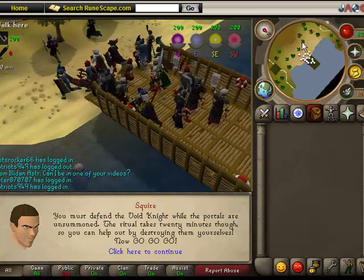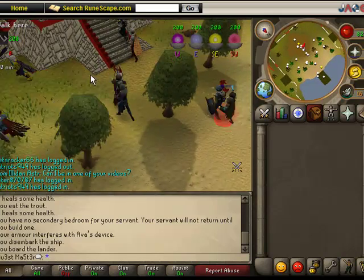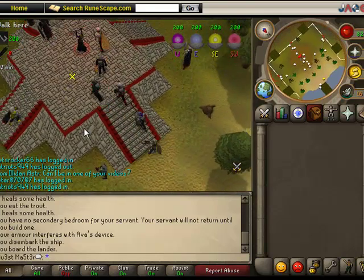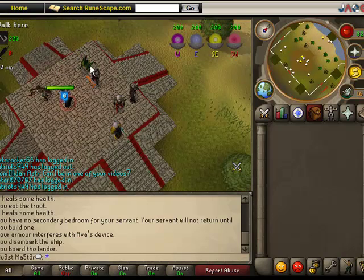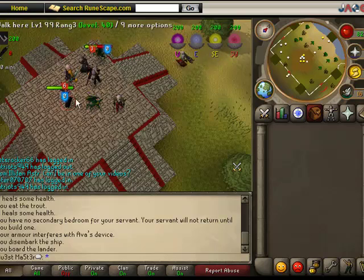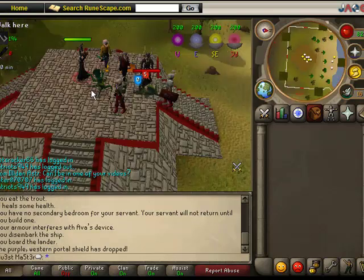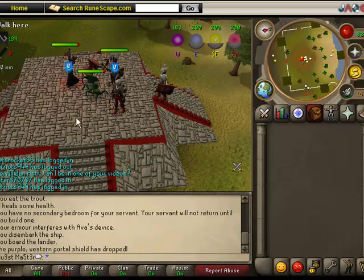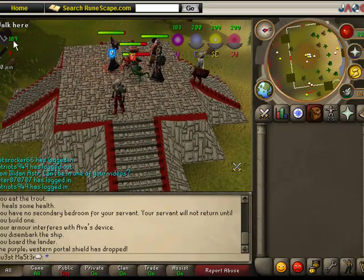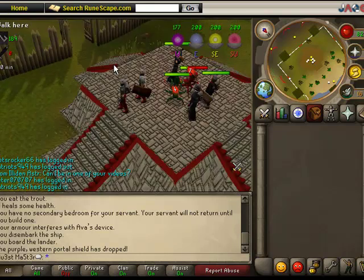There are two main things you can do in pest control. If you're lower combat, you can come up to the middle where the Void Knight is and defend him from monsters that are coming in — like the shifter right here. Your objective is to defend the Void Knight until your team destroys all the portals. Here's his health bar, and these guys are doing a good job defending him.